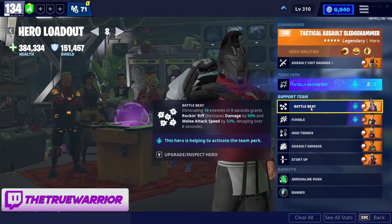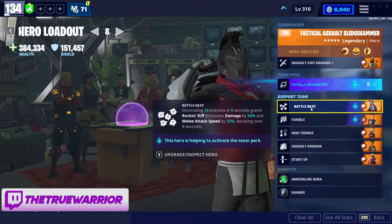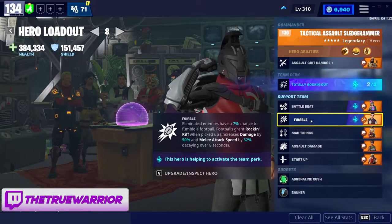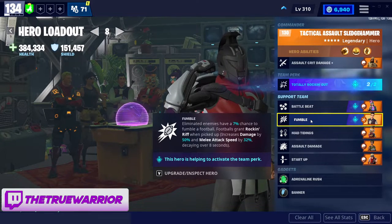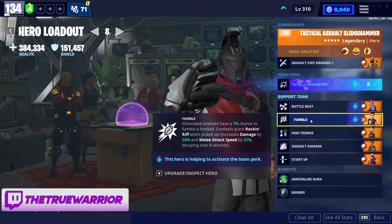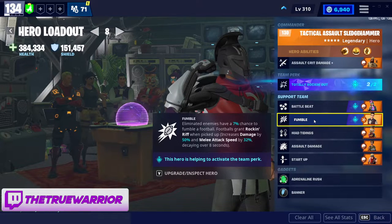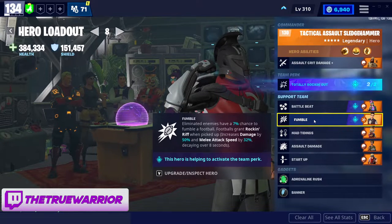In the support slot, to activate Totally Rocking Out, I'd suggest using Breakbeat Wildcat. Her Battle Beat allows you to grant Rock and Riff after eliminating 10 enemies in 9 seconds, which is not hard to maintain, especially once you start. I also like using Varsity Hero — eliminations have a chance for enemies to drop a football, which happens quite often despite the stated 7% fumble chance. Running over those footballs automatically gives you Rock and Riff and activates Totally Rocking Out.